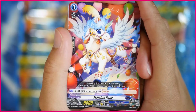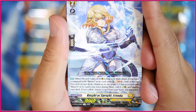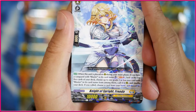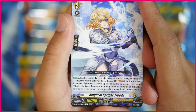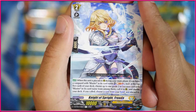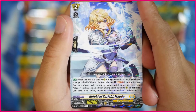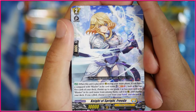Then we've got the flaming pony — in your soul, you can bind this and soul charge two. I feel like that's possibly useful in Barrel, but we'll see. Next up we've got the Knight of Spring Frida. I really like this card. When this unit is placed on rearguard circle during the main phase, if you have a vanguard with Blaster in its card name, soulblast one, look at the top five cards of your deck, choose up to one grade 2 or less unit with Blaster in its card name, call it to rearguard circle and shuffle your deck. If you called, choose a card from your hand and discard it. I was hoping to use this in Tegra to get out Blasters, but you need a Blaster vanguard and can only call Blasters, so it's not too great.